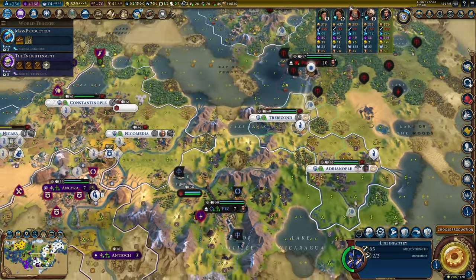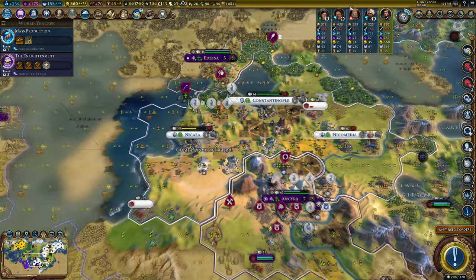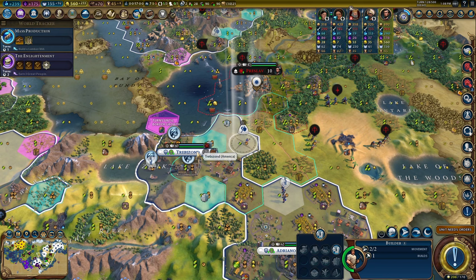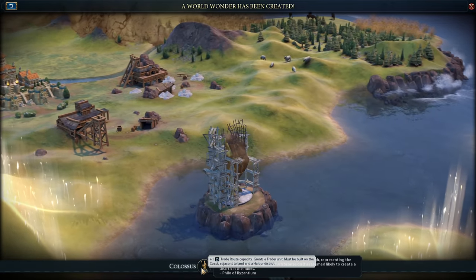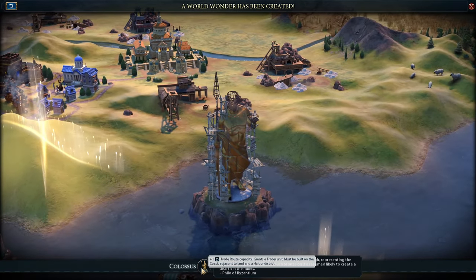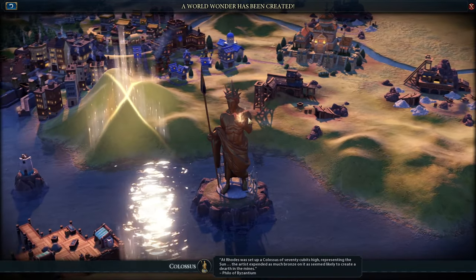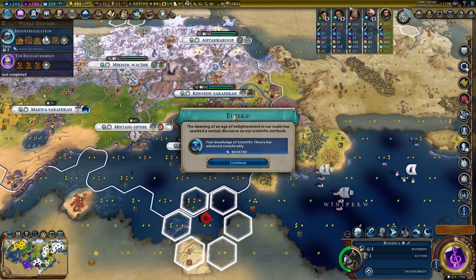My army's splitting up into too many directions now. We've officially retired my medic, but I think that's what we need in the long run. Imhotep's second creation - the Colossus. It's like the Statue of Liberty but older, it fell down really quickly, gives me a trade route, and it's flaming. I love the fact they start the flames before the thing is even finished.